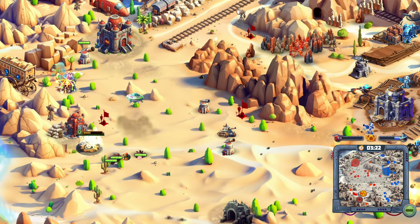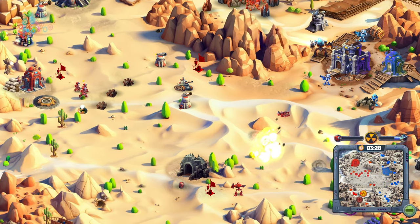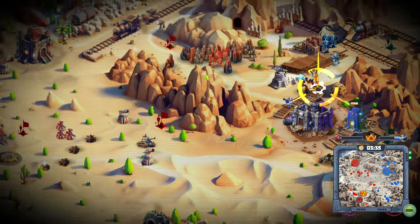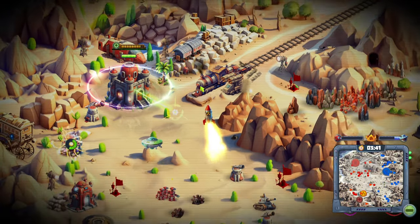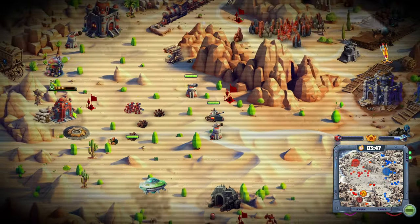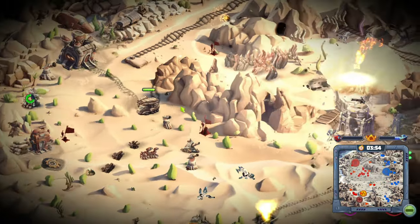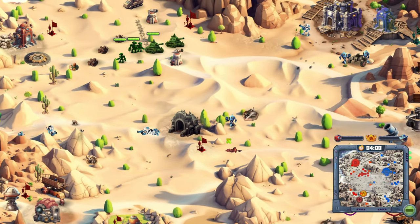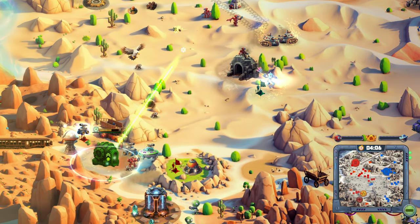I'm guessing these are mines. I'm getting another nuke - rock and roll! Launch detected, there's a nuke going. Tech's on the way - very good. Tech lab is complete. They're going to take my stuff - let's go down. I've got another factory down here. Let's upgrade that factory.